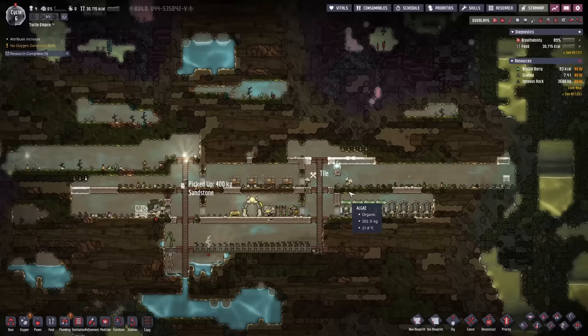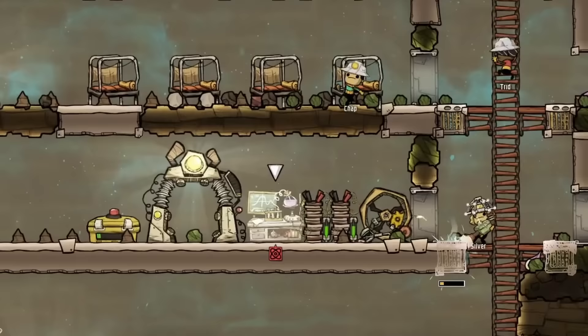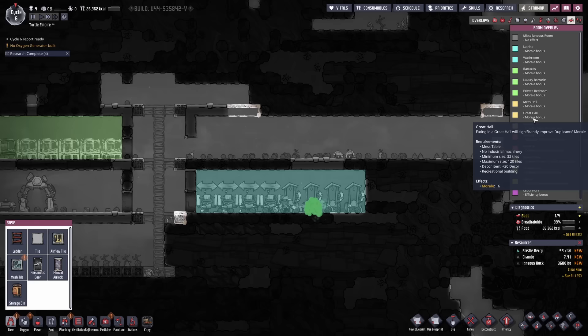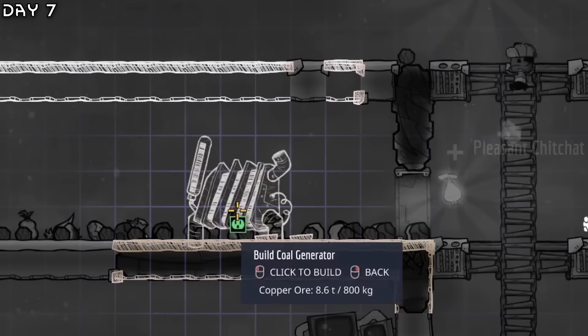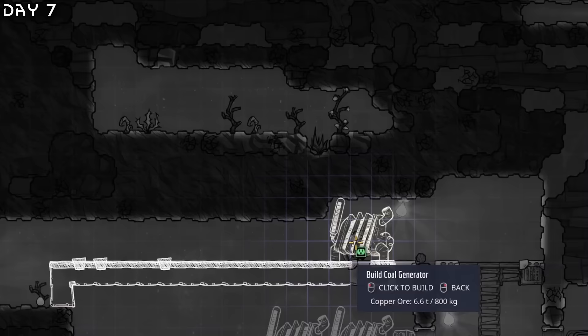We need to expand the colony and by doing so we will reach new problems. I think we will research proper lavatories. New skills for everyone — Chap will get hard digging. I need proper power here so I should invest in some batteries. I should get some more airflow tiles. There's a new dupe but these people are not so good. Let's print the algae and deconstruct all of this because we're going to move it — I want a great hall here.